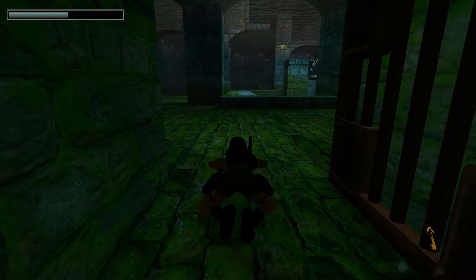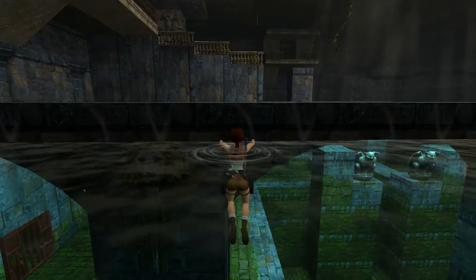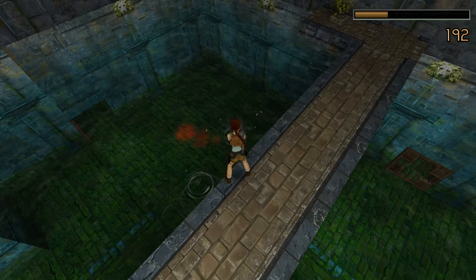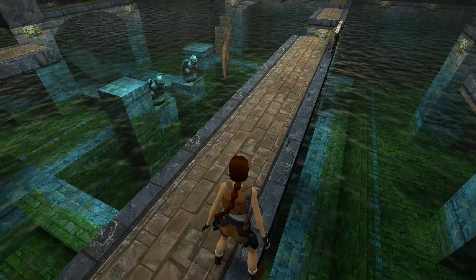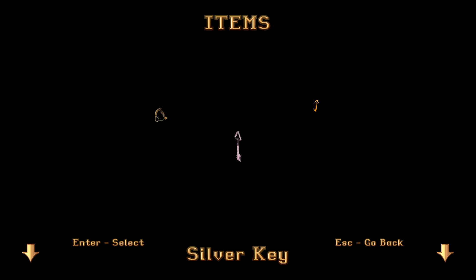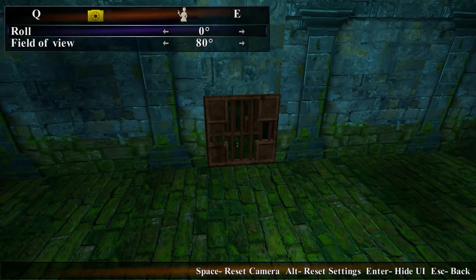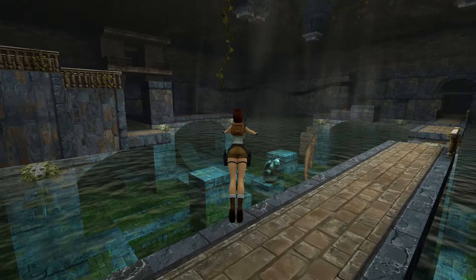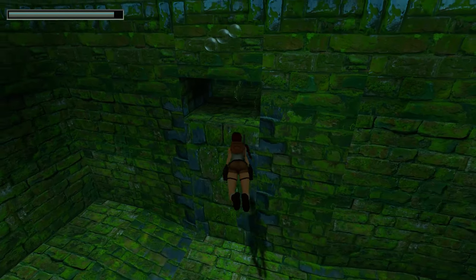Let's pick up the golden key and immediately swim to any ledge possible, because this should trigger the appearance of the third crocodile. There he is — close call! Sometimes the crocodile will be inside the door as you're picking up the golden key, which is pretty damn stressful. So now in our inventory we possess a silver key and a gold key, but we need two silver keys. We haven't grabbed the second one yet — remember there was that underwater lever I showed you that we were not able to access.